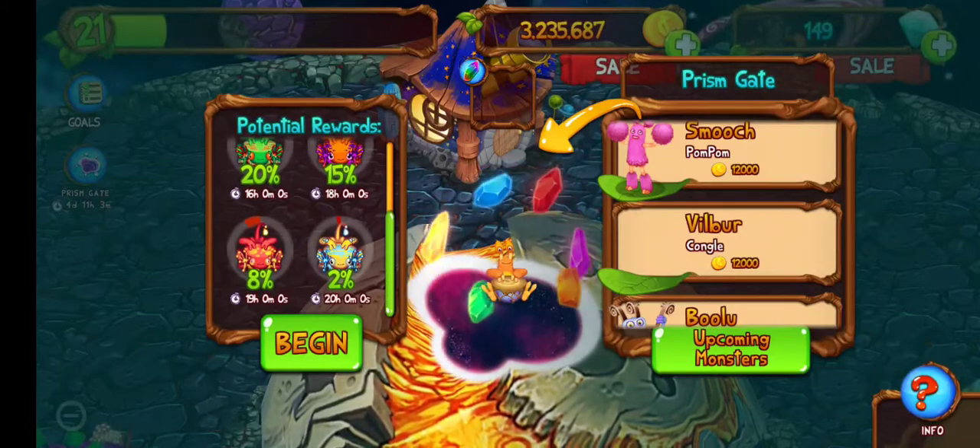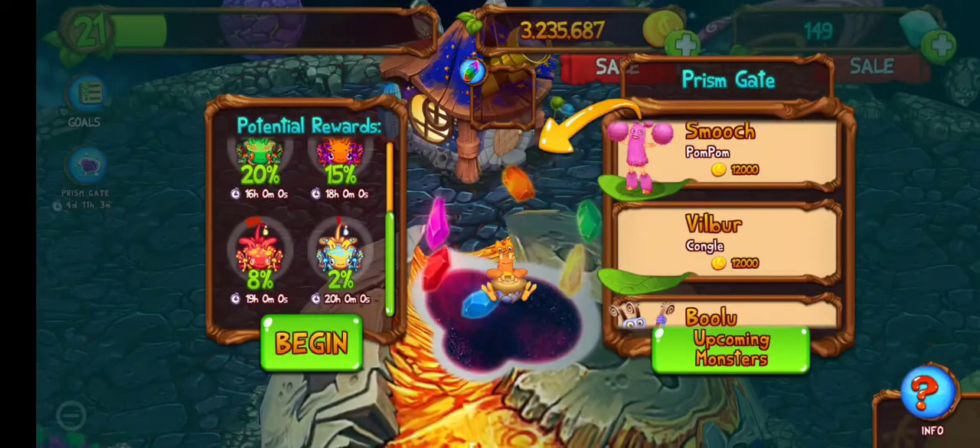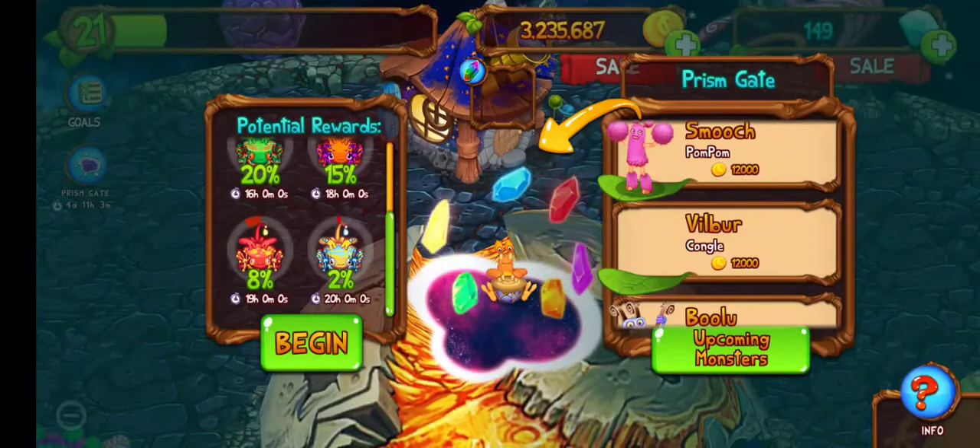We either want to get the red one or the yellow one — so 19 or 20 hours, that's what we're aiming for. Three, two, one.